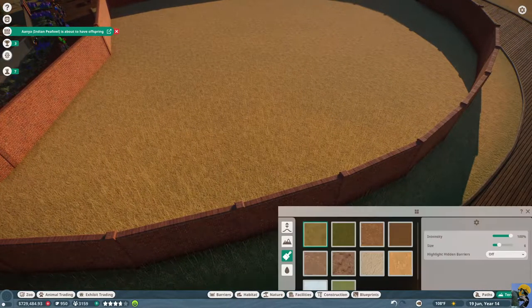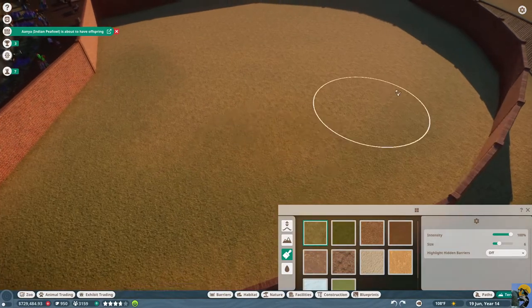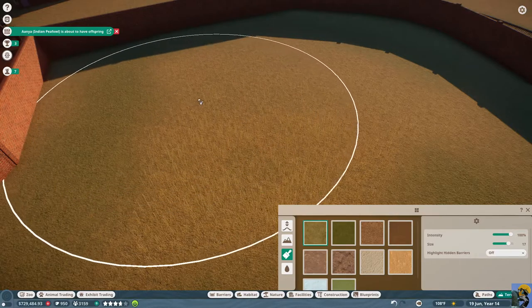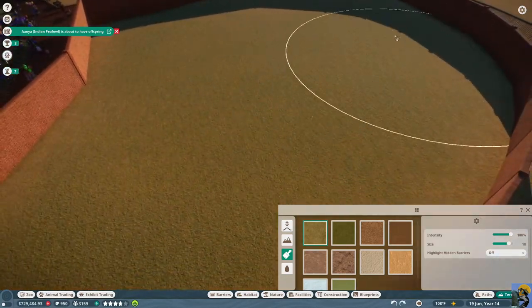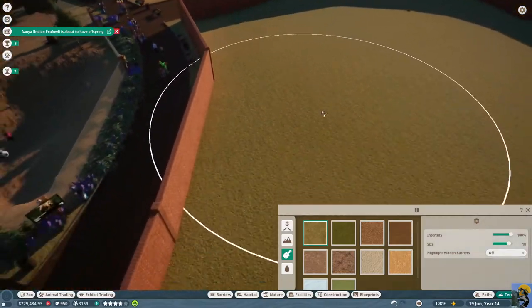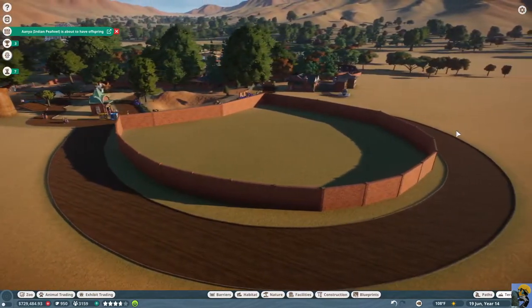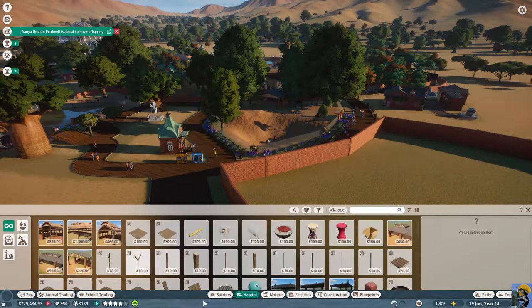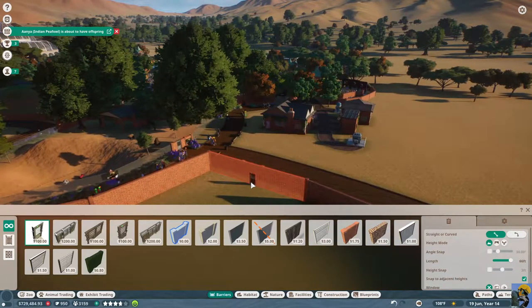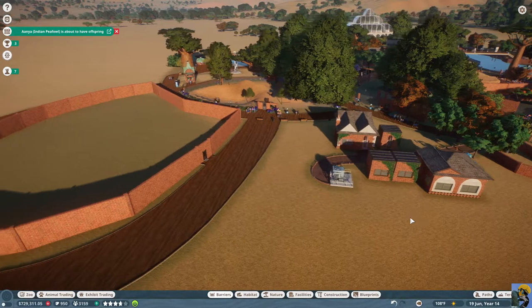Let me make this brush enormous to get all of this long grass out — they do like some, but okay. Now that we've got this amazing looking habitat, let's go to habitat barriers and put in our gate. I'm going to put it right over here to make it easy on the employees. I can connect this staff path right here — I'll do that now so I don't forget.